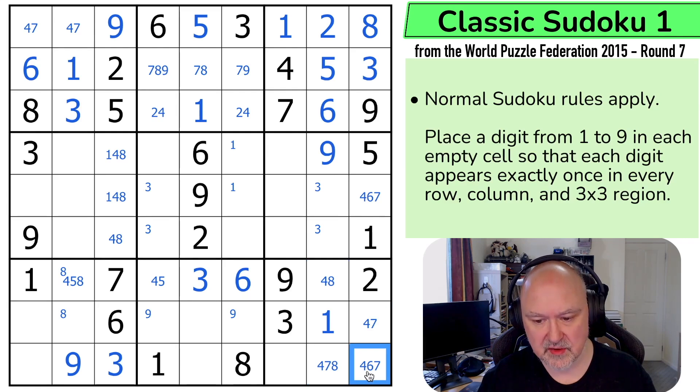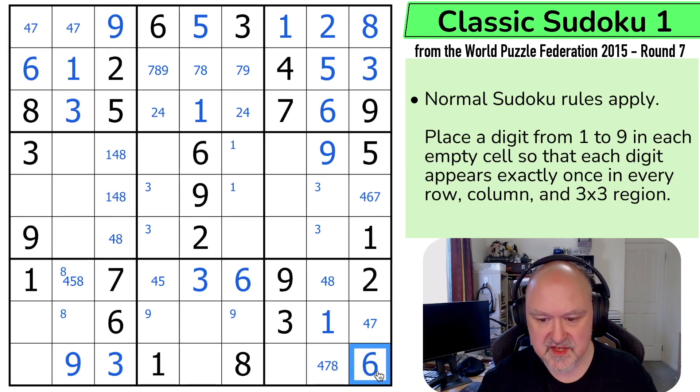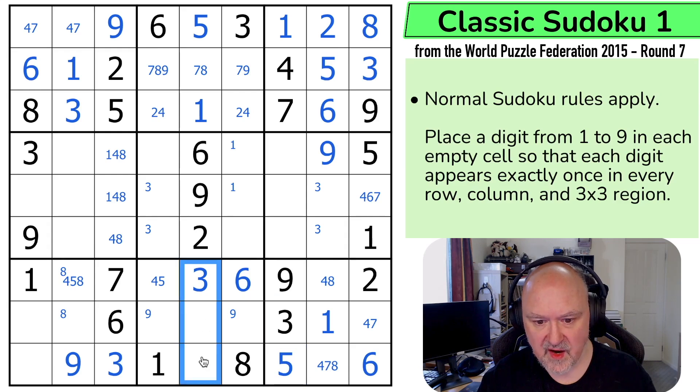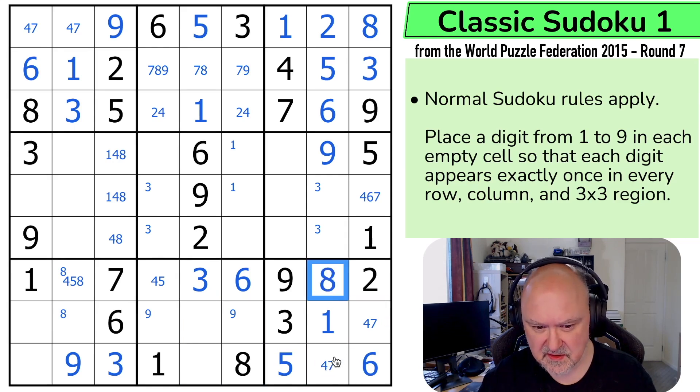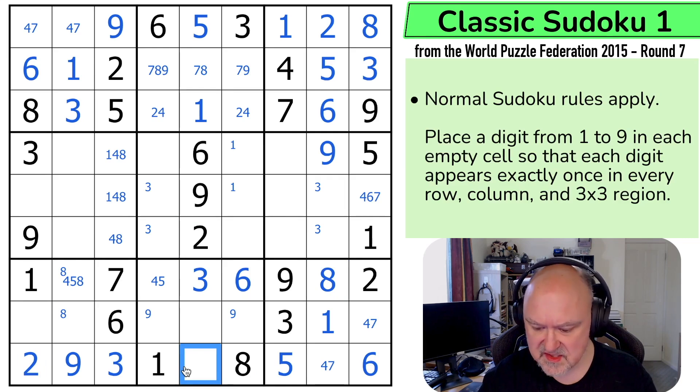We've got three cells that can only contain three different digits, so I can't put any of those three digits in a different cell. This becomes a six, and this is the five that can't go anywhere else in the box. This isn't the eight because of that eight — this is a four-seven pair, that's the eight. So what are these? These are two, four, and seven, and there's no two there, so this is the two. This is a four-seven pair.